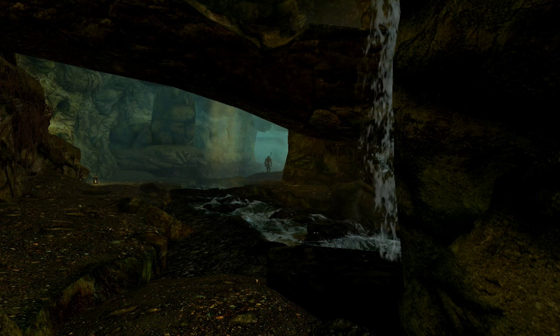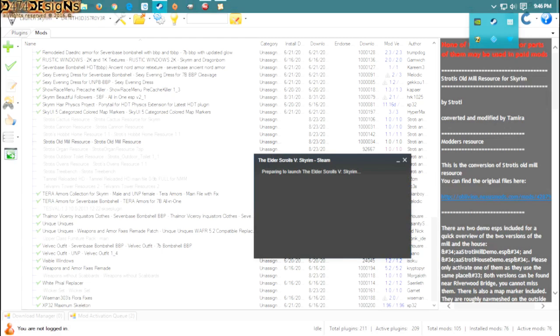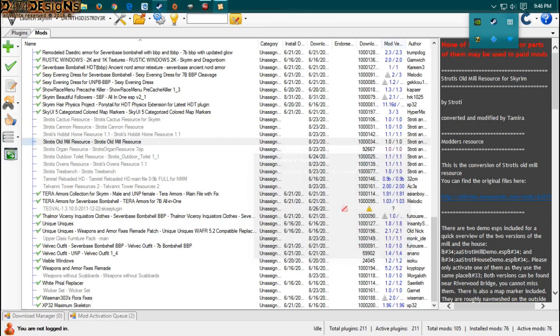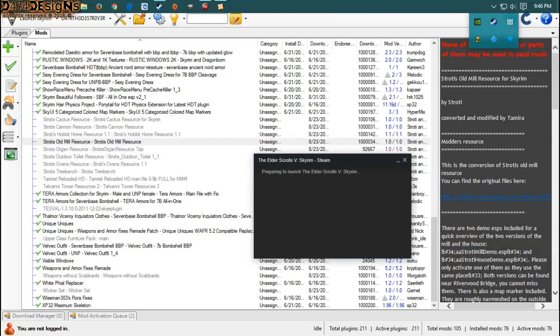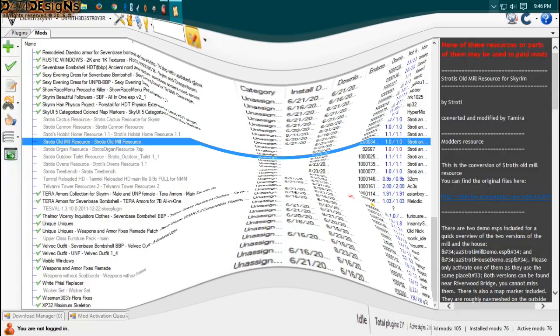So we have Skyrim Beautiful Followers installed once again. And I think I actually did not uncheck Tesseract — it works. OK so that should be working now.